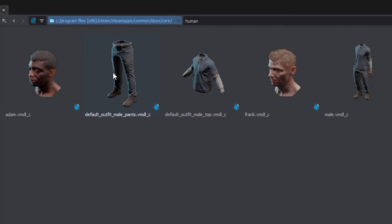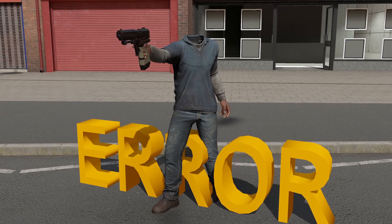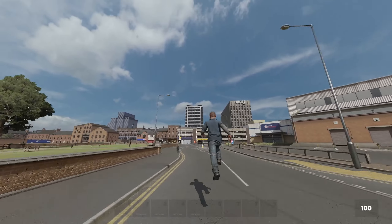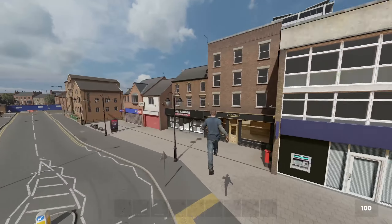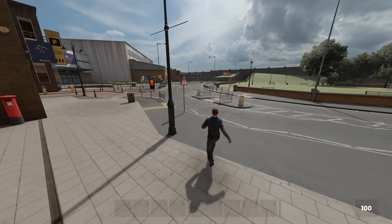Here's a closer look at the model. Currently there's one outfit and two different heads. This head is called Adam, and this one is just a malfunction — I entered the name wrong — and this one is Frank. I don't know if these names were a reference to anything; maybe they're the names of the people that the heads were based off of. It's a mystery.